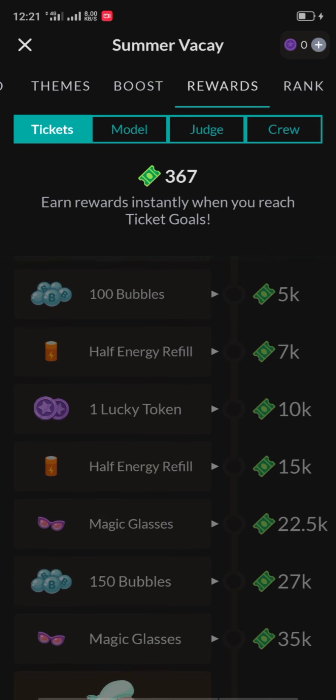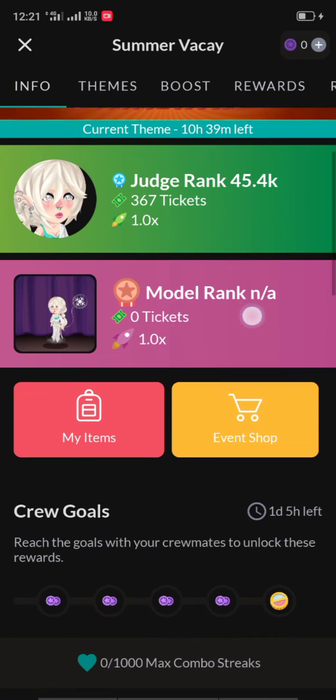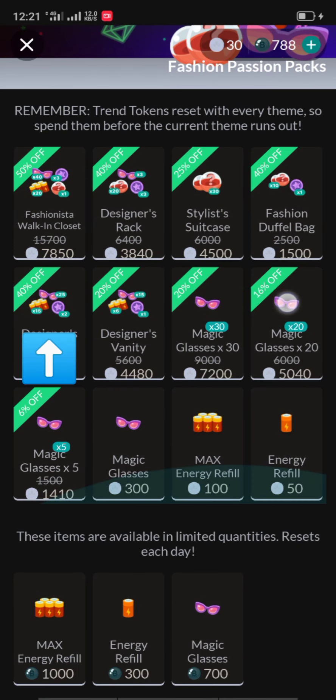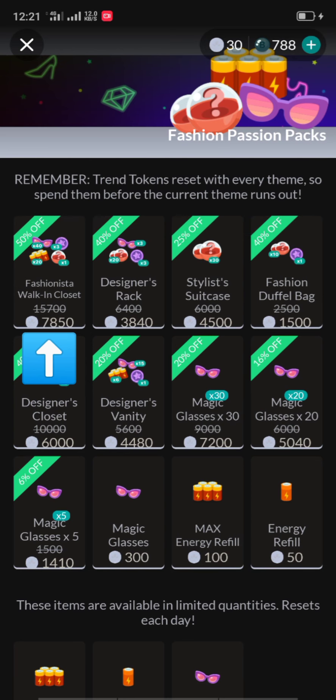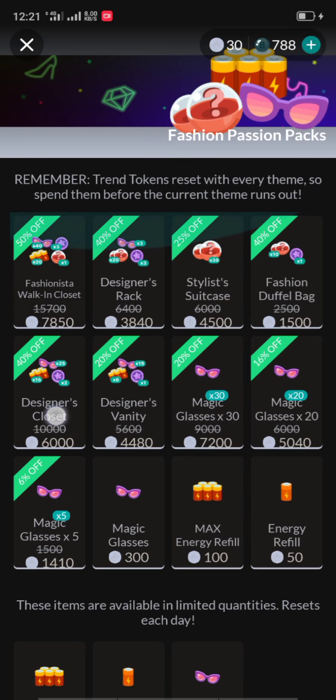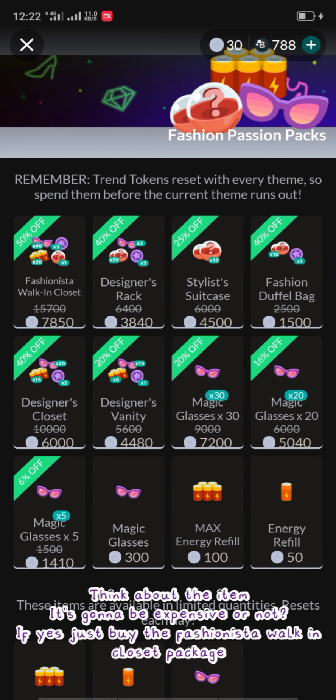You can buy items in the event shop. Let's go to the info — here's the event shop. Choose the Fashionista Walk-In Closet. I recommend it because it's the best thing to get a higher score faster. It's 7,850, which is expensive, but if the item is worth it, it will sell well too.